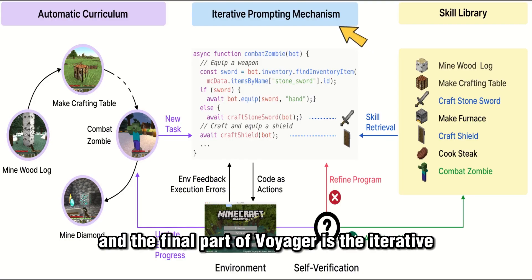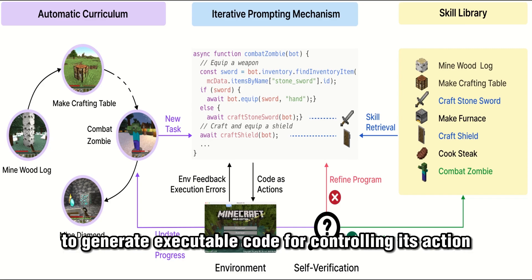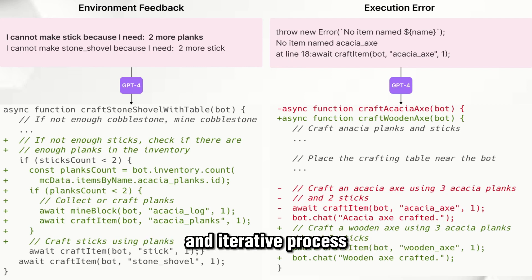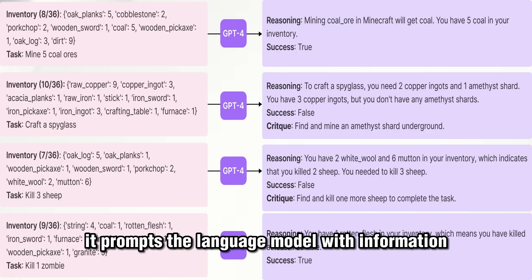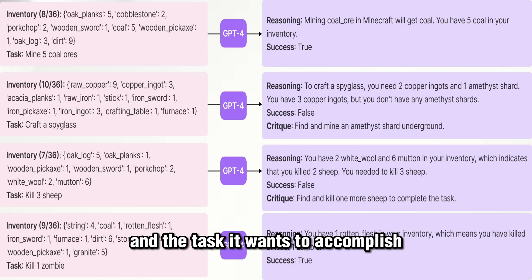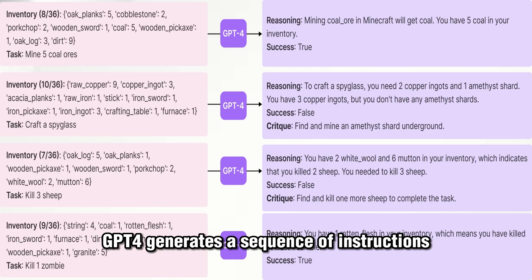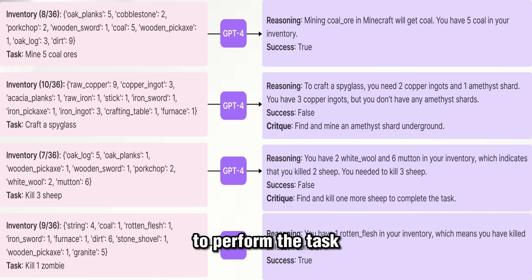The final part of Voyager is the iterative prompting mechanism. This mechanism enables Voyager to generate executable code for controlling its actions within the Minecraft world through an interactive and iterative process. Basically, Voyager engages with GPT-4 — it prompts the language model with information about its current state and the task it wants to accomplish, such as crafting. In response, GPT-4 generates a sequence of instructions, which is essentially code that represents the steps required to perform the task.